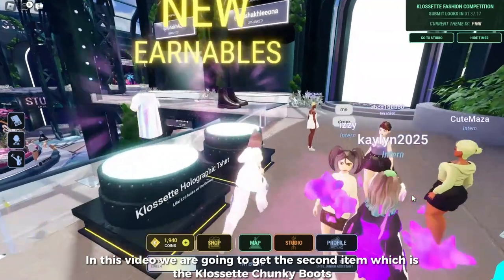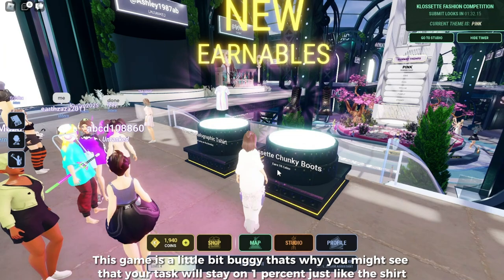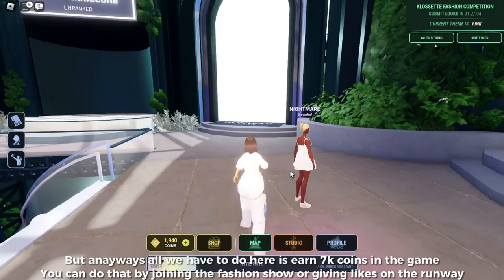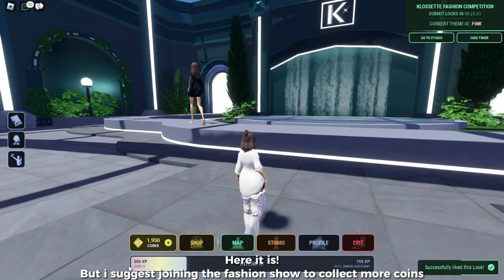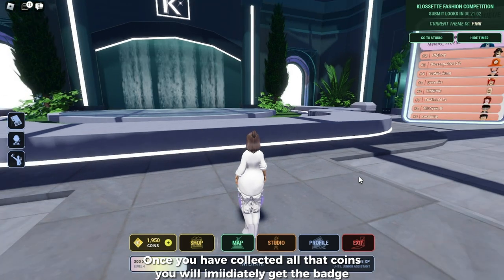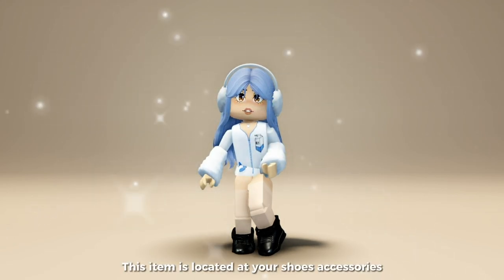In this video we are going to get the second item, which is the Closet Chunky Boots. This game is a little bit buggy, so you might see that your task will stay on one percent — just like the shirt. But anyways, all we have to do here is earn 7,000 coins in the game. You can do that by joining the fashion show or giving likes on the runway. I suggest joining the fashion show to collect more coins. Once you have collected all those coins, you will immediately get the badge.